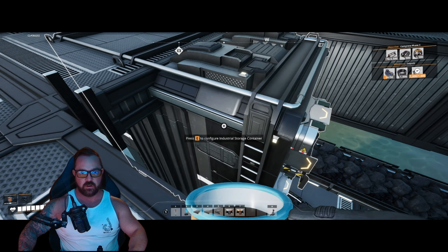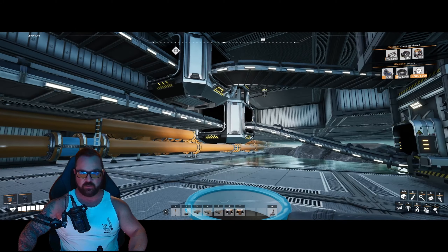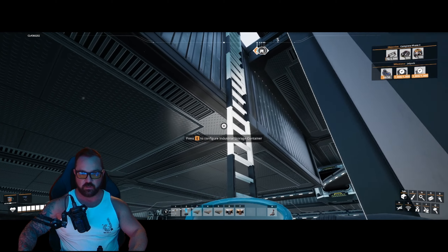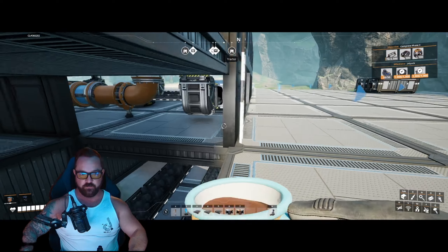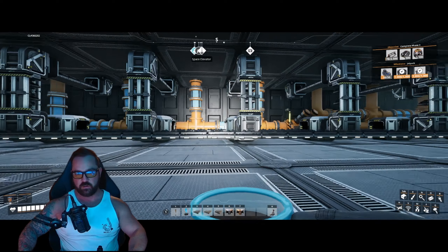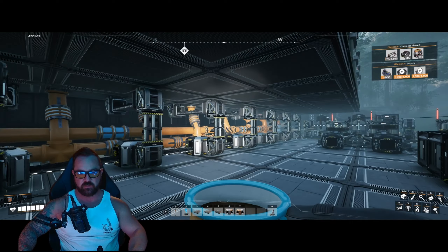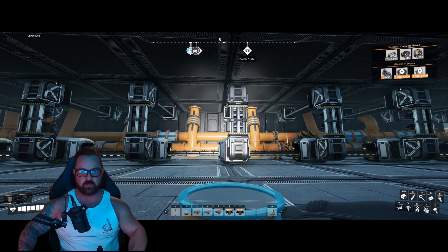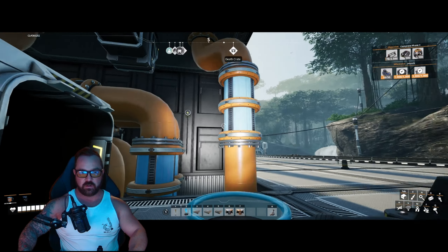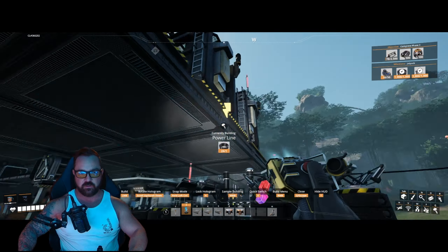We've got a storage container here that houses everything tying in from our truck depot. Both lines from the truck depot split into this, and each of these lines are separate going to the second 16 generator set. Back here underneath is our plumbing — one line feeds eight generators and another feeds the other eight. For the water pumps it's two water pumps for every four generators. Let's go ahead and get these guys powered — I need to run power underneath each one.